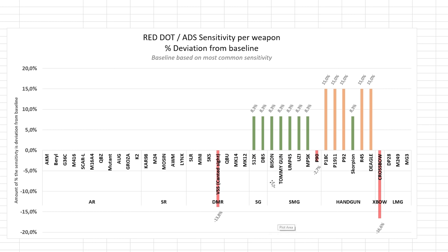As this graph shows, submachine guns and shotguns will have higher sensitivity, pistols will have a lot higher sensitivity, you have lower sensitivity when using the candid sight on the VSS, and also much lower sensitivity when using a crossbow or, for that matter, a P90.